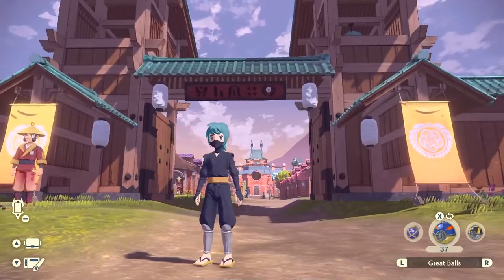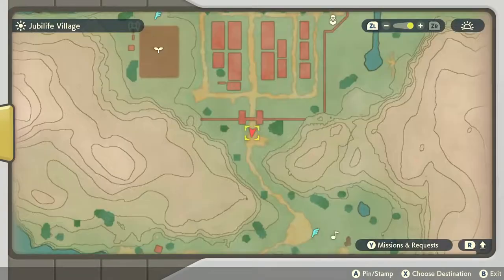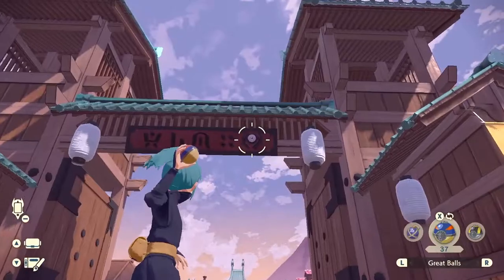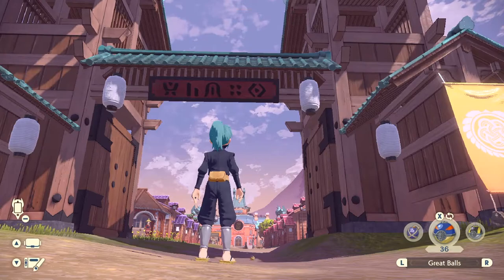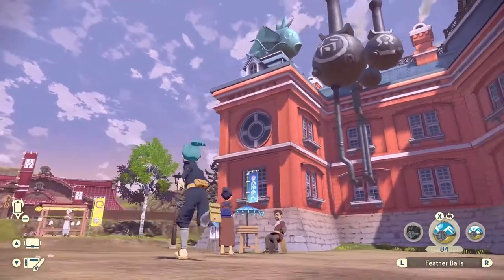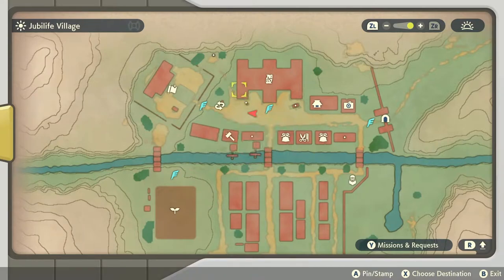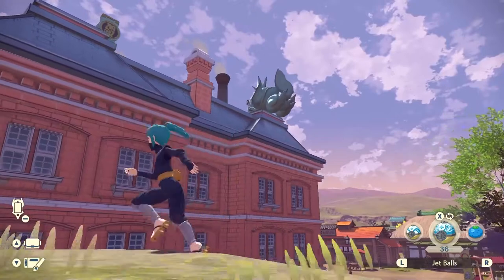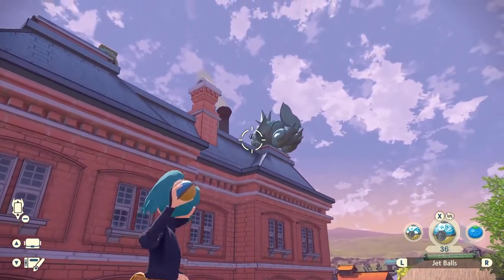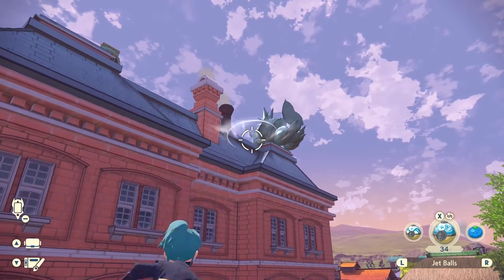Let's start with the three in Jubilife Village. There is one by the welcome sign right over here. All of these are pretty much guaranteed captures so it doesn't really matter which Pokémon ball you throw at them. The next unknown Pokémon location is on the Magikarp right above Galaxy Hall. It's better if you run over to the lady by the well next to the training grounds and use a jet ball to angle at the Magikarp's eye until you can hit the unknown Pokémon and catch it.